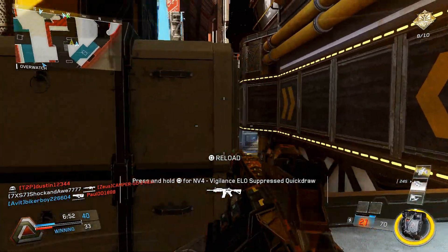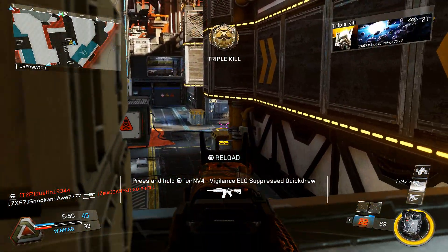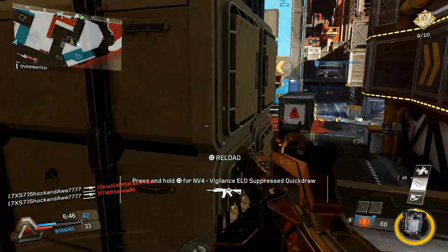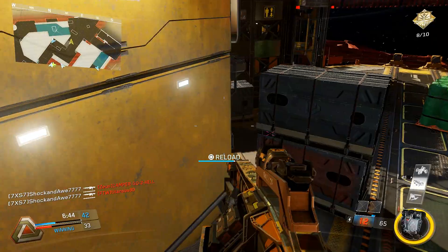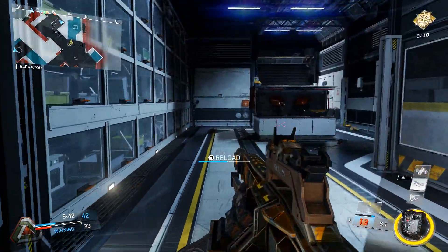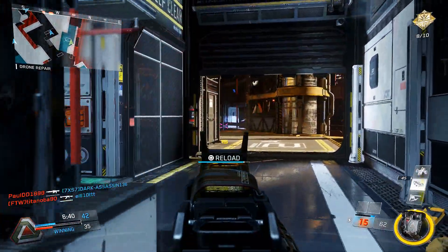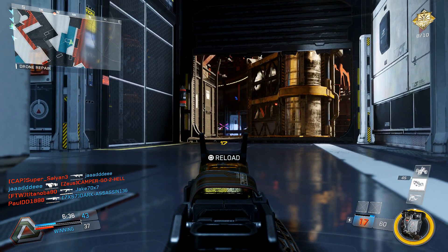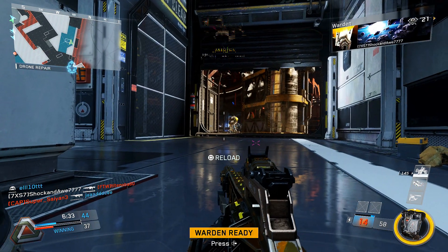Always check your six — this is very important on this map. You can see they love spawning over there and will push; it's easy killings and easy points. Now I move away — never stay too long, get your kills then move away, don't be too greedy. I know he's going to push me so I go straight prone again, same thing like I did on the other side.